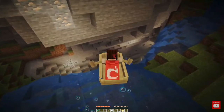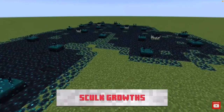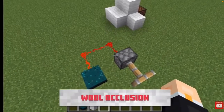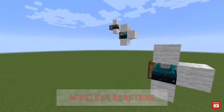So whenever you go mining, be sure to bring a boat. One thing that they also added is the dripstone caves, filled with stalagmites and stalactites that can fall on you and damage you. Another thing that they added was the skulk block, which is a new kind of redstone block that can detect vibrations. If you were to walk near it, it would activate and send a redstone signal. It's pretty much wireless redstone.